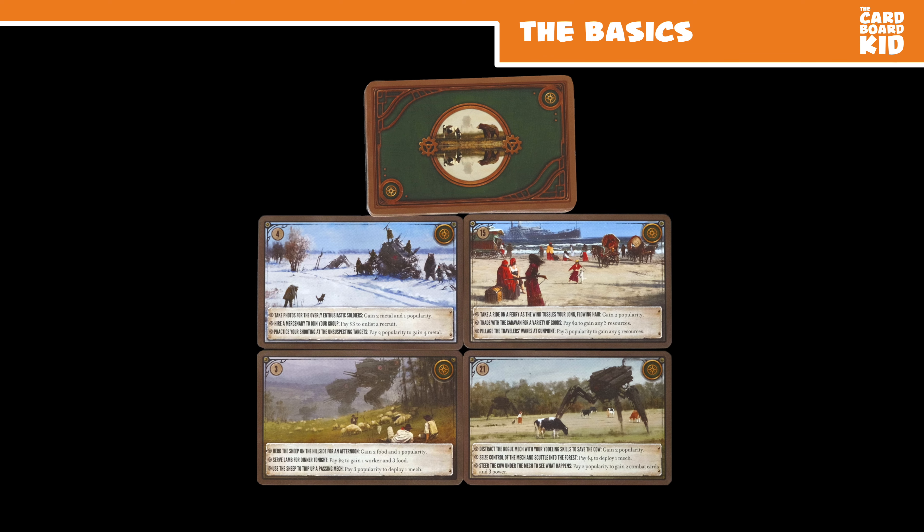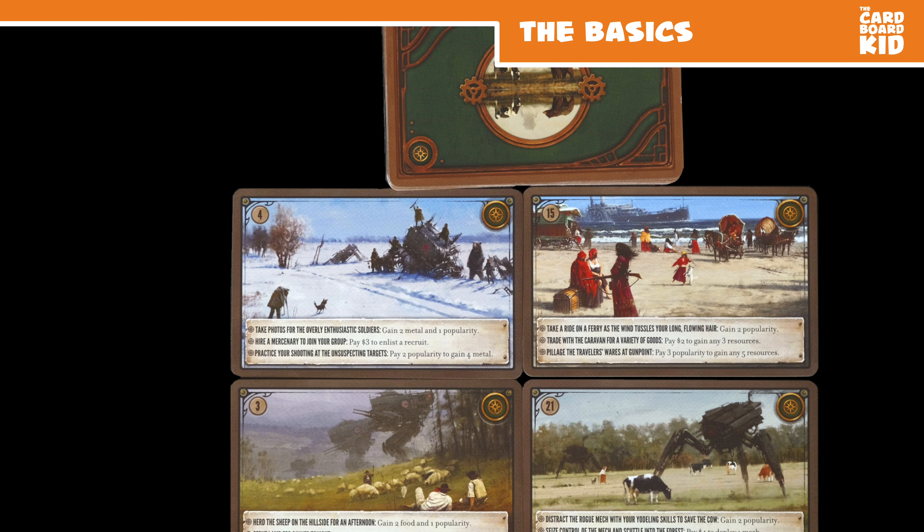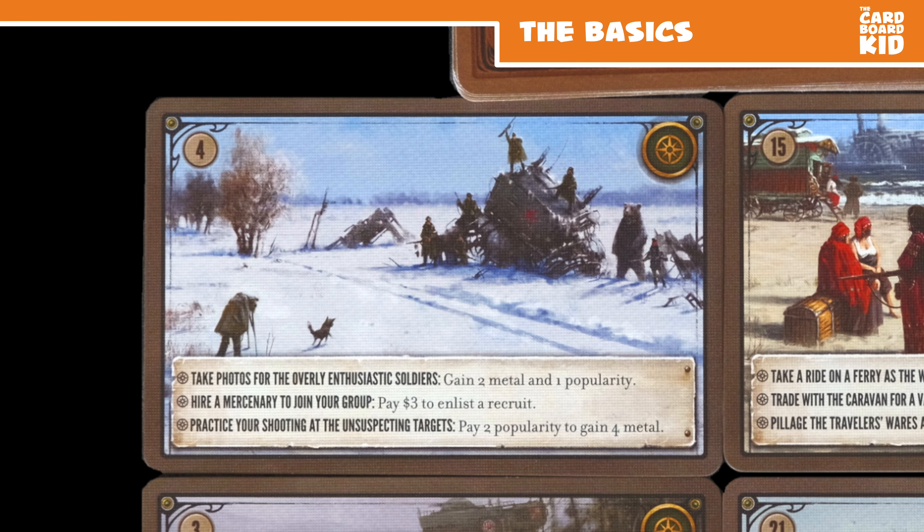The 11 encounter hexes are seeded during setup. If a character ends its turn on one, discard the token to draw an encounter card. These unique cards allow you to make a moral choice for a thematic bonus and cost.